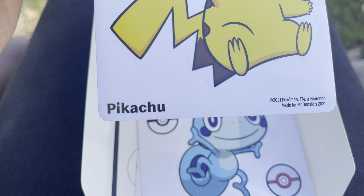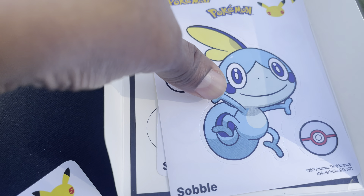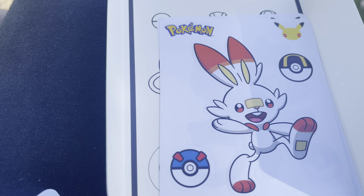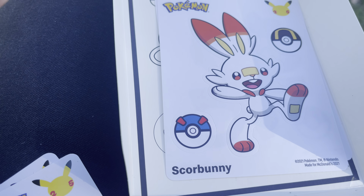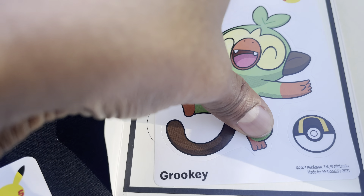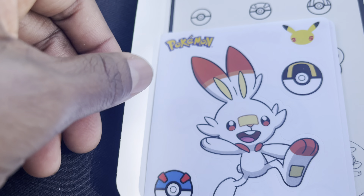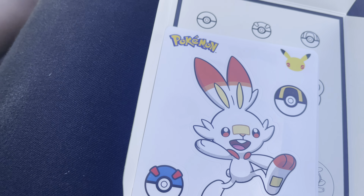So you got Pikachu. Wow. Sobble. It's called Barney. Look at what I got. Grookey. That's it. You got Pokémon cards.